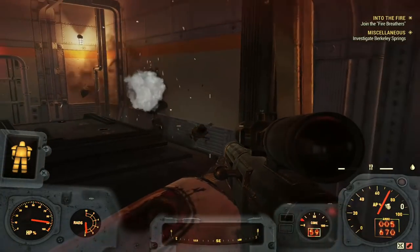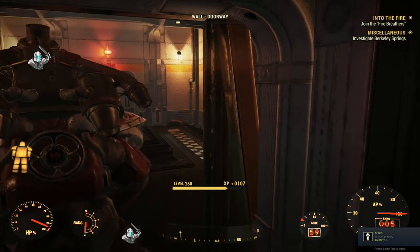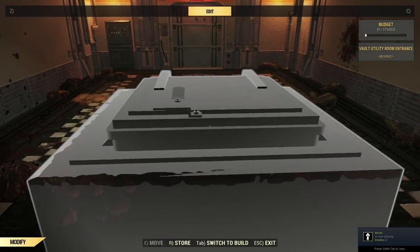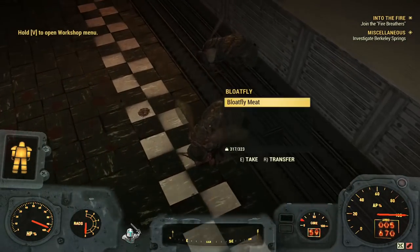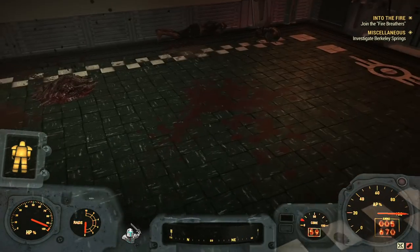In order to get the Acid, you will want to take out the Blowfly multiple times so that it drops the Blowfly gland. These glands can then be scrapped at your workbench for Acid. There you have it — the alternate method to farming Acid with your fellow friends after the patch with the Blowfly syringer.